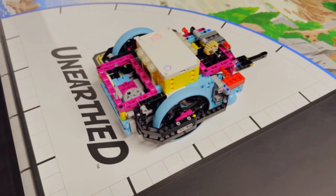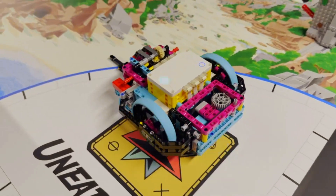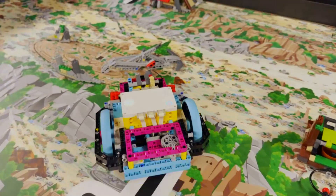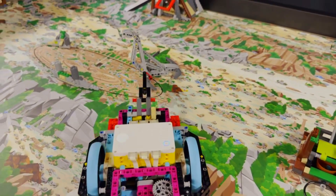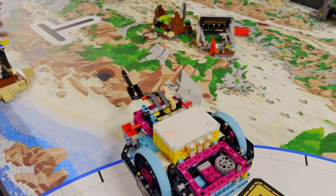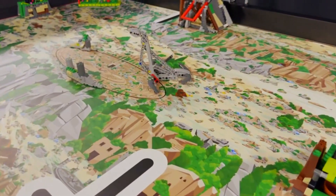To solve this mission, our robot approaches the mission model from the right launch area until the tip of the lift arm reaches just under the angled brace of the statue. It then slightly raises the arm and turns 8 degrees to the right until the statue is upright and locked into place. This solution turned out to be easier than trying to push the red activator down.